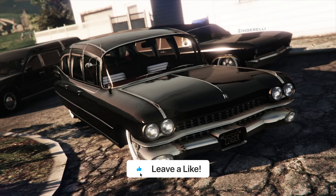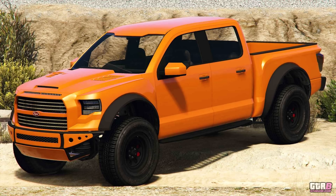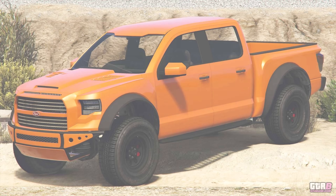Your Lucky Wheels podium vehicle at the Diamond Casino and Resort is going to be the Albany Brigham. Your LS Car Meet prize ride that you can unlock this week is the Vapid Caracara 4x4. In order to unlock this vehicle you need to complete the prize ride challenge, which requires you to place top five in LS Car Meet series races for two days in a row this week.